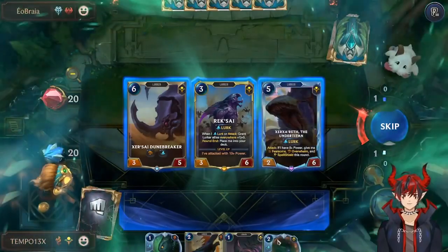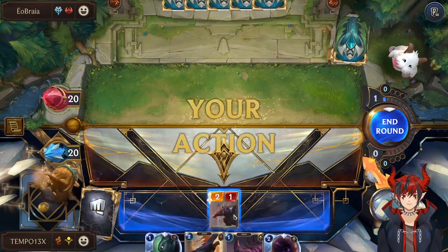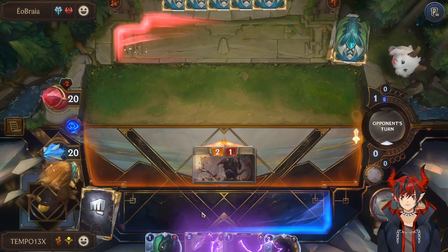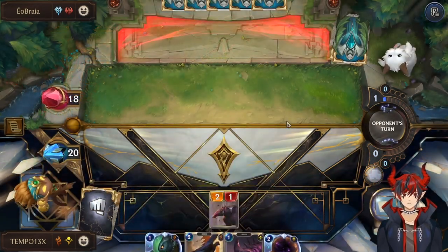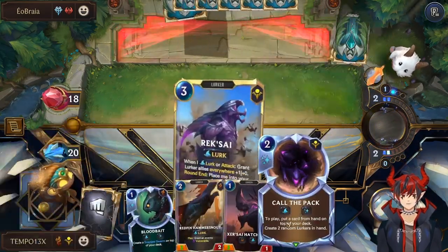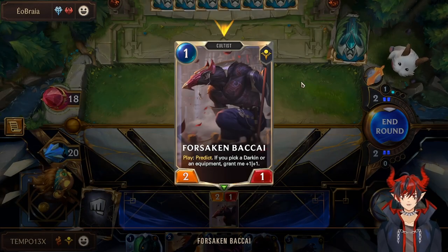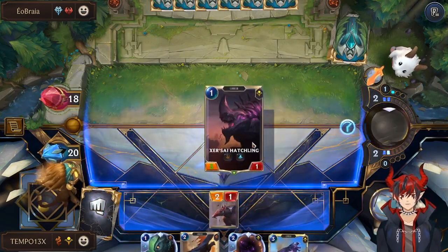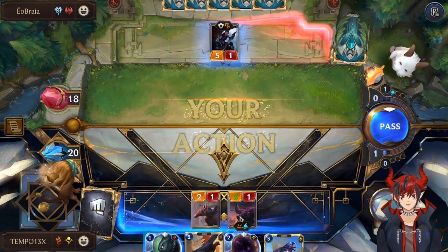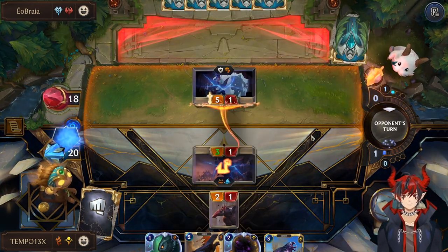We want to hit Reksai here to start turboing our lurk stacks. Lurk is already up plus two on turn one — we are already turboed, very nice. We also have Call the Pack in hand for the Reksai we mulliganed back into. Side note: Forsaken Bakai is not a lurker, but we still lurked — that's because the only thing that matters is having a lurker on top of the deck. You can attack with any ally as long as a lurker is on top and you'll get the lurk proc.